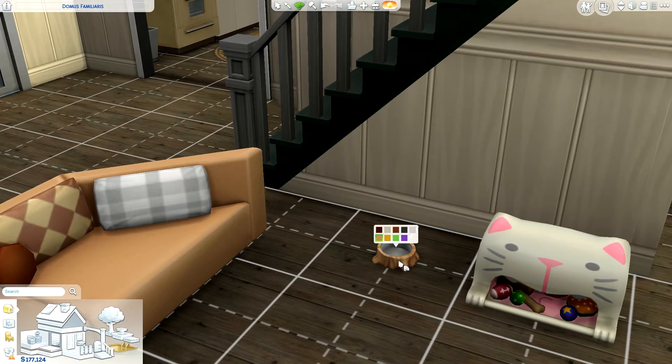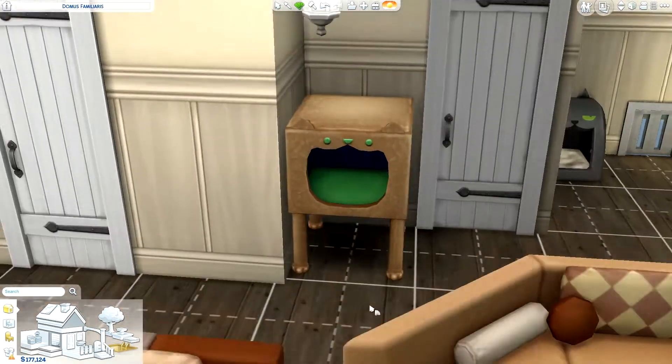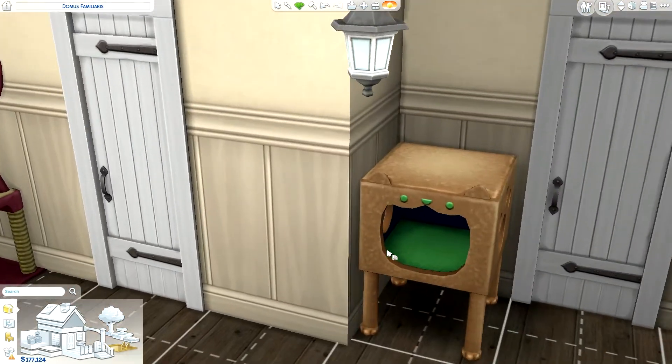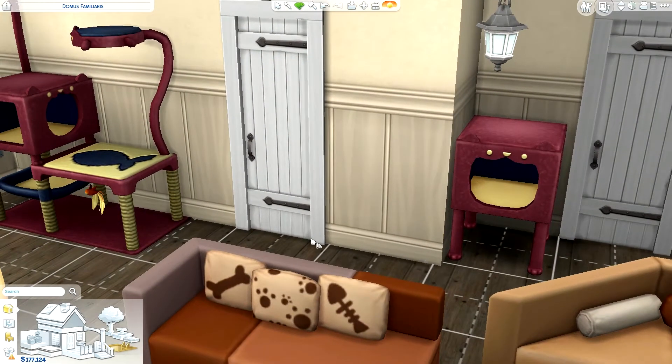Then we've got new food dishes — again, these should have been included with Cats and Dogs, but here we are. It looks kind of like a little tree stump design. I like the black one and the one I already had it on. We also have a smaller mini version of the cat condo food dish, so if you can't splurge on the big one you can have the little mini version until you're able to give your cat everything she deserves.